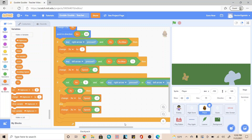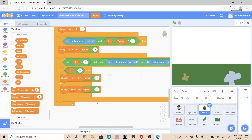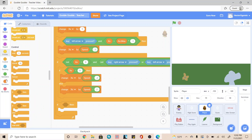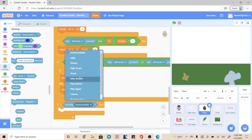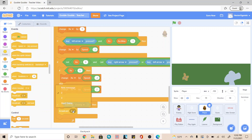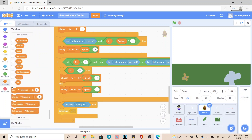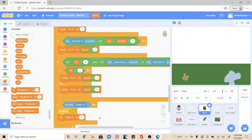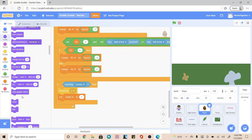Now we just need to make sure we know when our player is touching our enemy. So below everything, but still inside of that forever, we're going to go inside of control and add an if-then. Then we're going to go into sensing and check if it's touching our enemy. And if it is, we're going to go inside of the events tab and broadcast 3. If you don't have this, click new message and type in a 3. Then we're going to set dead to 1, which means we cannot play the game anymore. And then we're going to go into looks and hide.